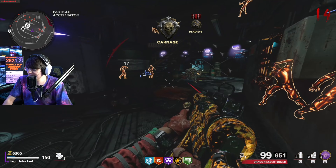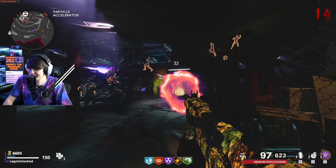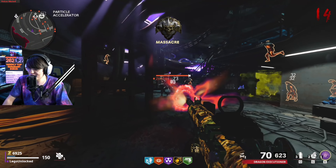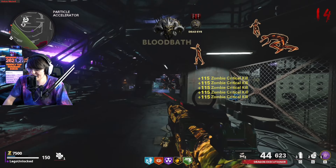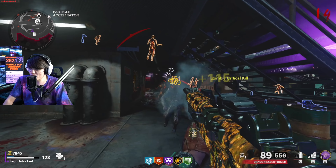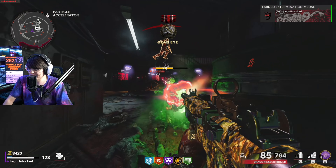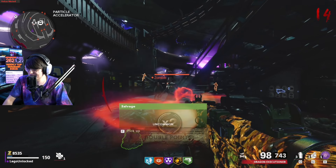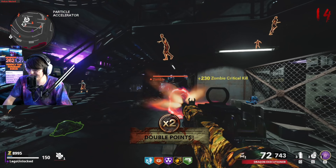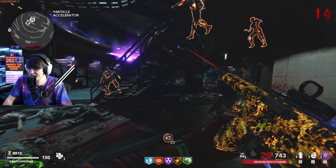The pack-a-punch name is the Dragon Executioner. I said this on stream — it's a cool name, but I don't know what it has to do with this weapon. Usually weapons have some correlation. It legitimately looks like they went into Google and typed in a random name generator and it picked two random words. Like, I like the name, it just seems kind of weird for this weapon — I don't know what about it makes it a dragon or an executioner.